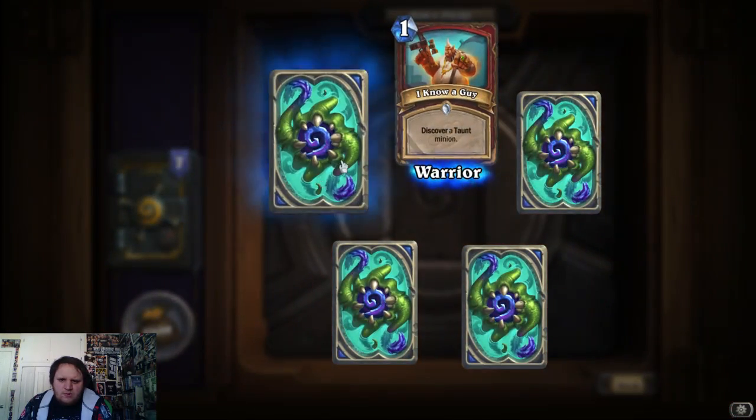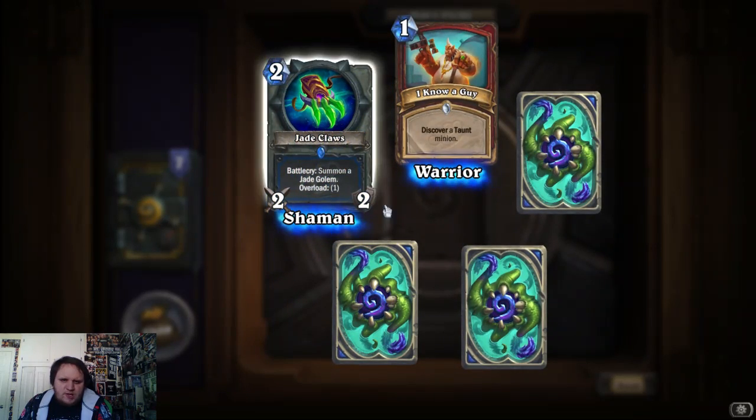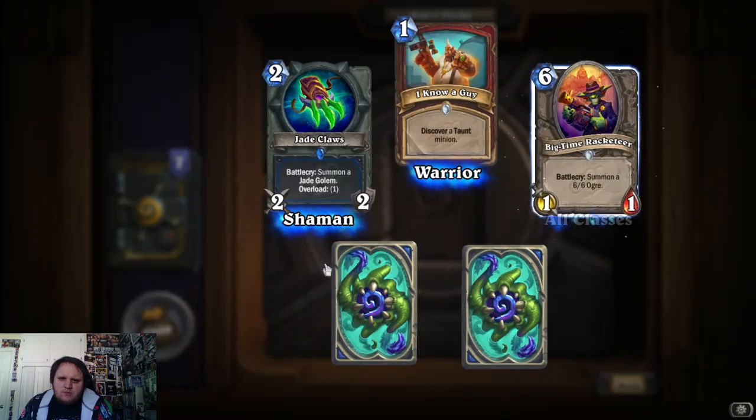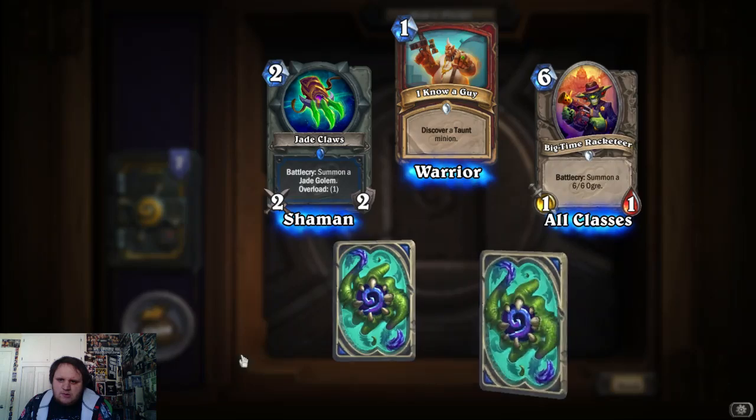Warrior, discover a taunt minion. Be good. Shaman, with a weapon now. That's cool, I never had a weapon for a shaman. Battlecry: summon a 6/6 ogre.